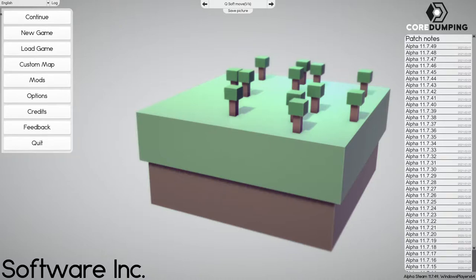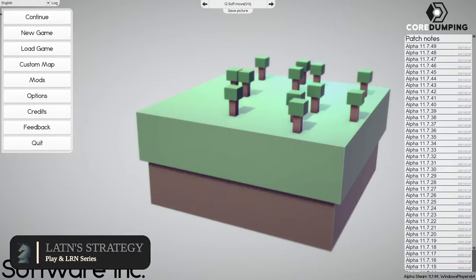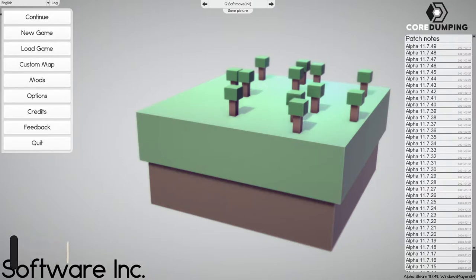Hello, hope everyone is staying safe. I am Latin. I play games — we have seen games, blueprints, and builds for the workshop. This will be our first Software Inc. play and learn walkthrough. My goal is to teach you how I play and provide tips and strategies to success. Software Inc. is a tackle management builder game created by one guy, Kenneth. His company name is Core Dumping.